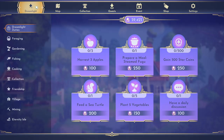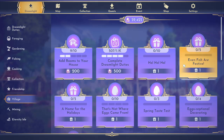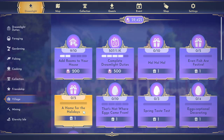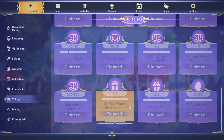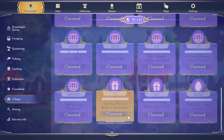We're going to click the Dreamlight tab and go all the way down to Village. There are five in total. One is Ho Ho Ho, one is Even Fish Are Festive, another is A Home for the Holidays, and then the other two are Do You Want to Build a Snowman and Cookie Taste Test. The two at the bottom that I've already completed are the easiest ones to do.